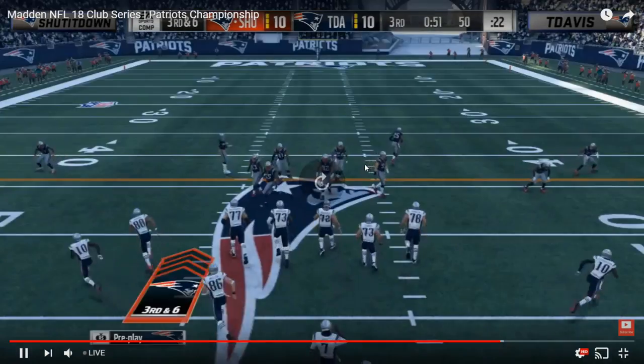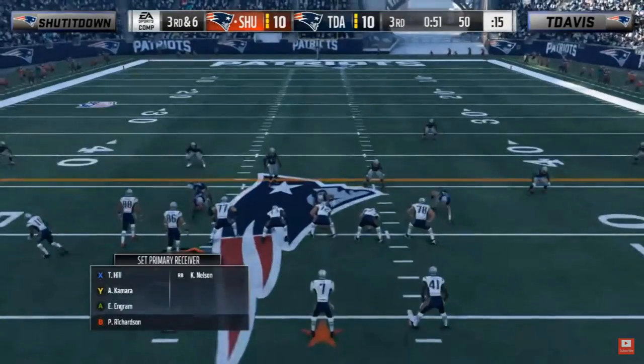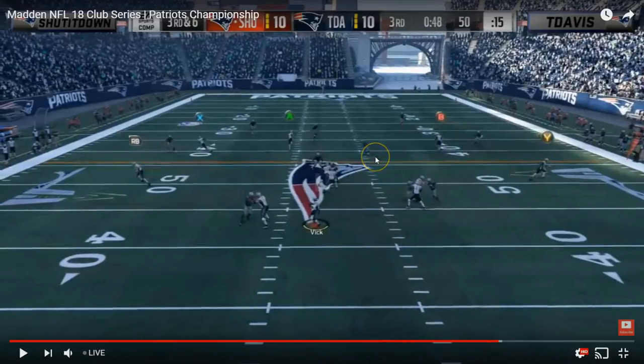On third and six he comes back and runs the same play, corner strike once again. This time T Davis actually has defenders out there — two cloud flats. This is another scenario: if you watch Skimbo or Joke and there is a cloud flat, they will hit the tight end or the running back literally every single time. Third and six: hit the running back, hit the tight end, get up field — you break a tackle, fall forward, T Davis misses a tackle — give yourself a chance to get the first down. Even if T Davis makes the tackle it's probably fourth and one or two at worst; you're probably getting the first down more than 50% of the time.